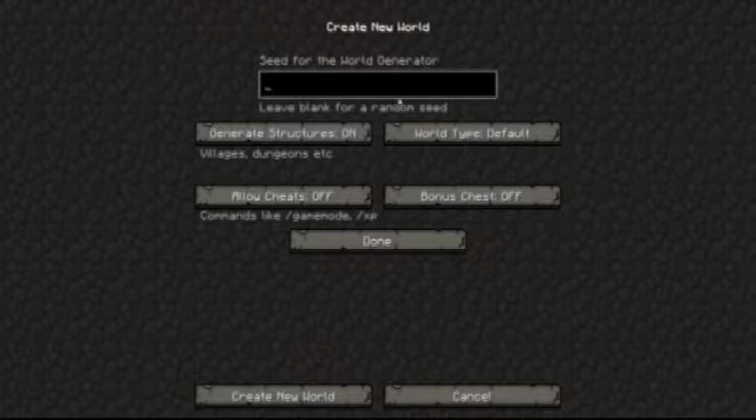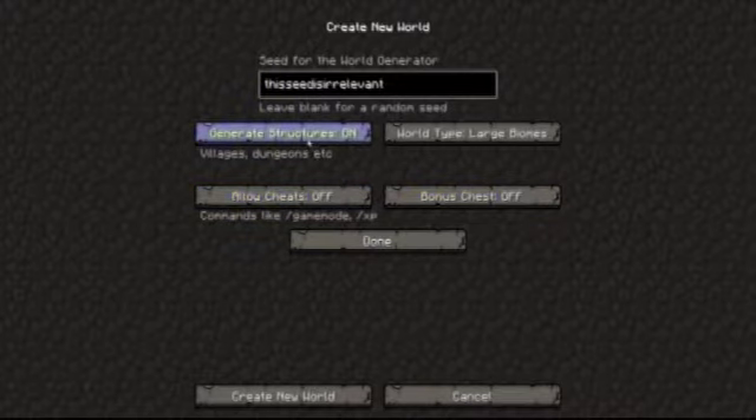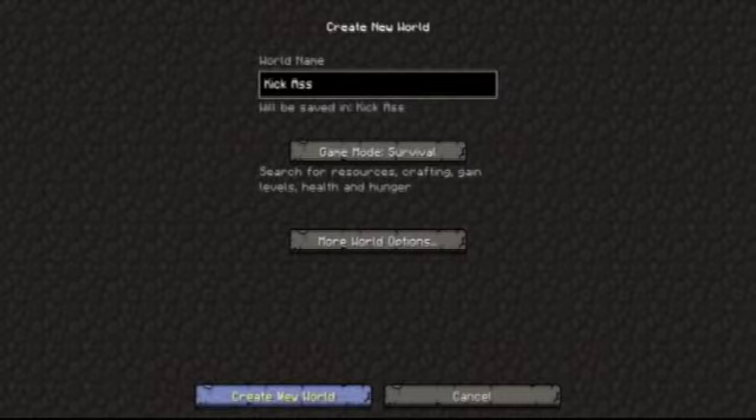World type — I like to use large biomes because it makes it feel a little bit more real to life. I mean, a jungle isn't only covering an acre of space in the real world. Allow cheats off, generate structures on, bonus chests off. Survival yes.